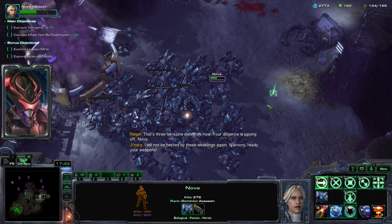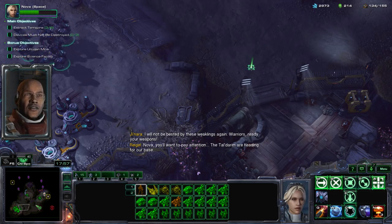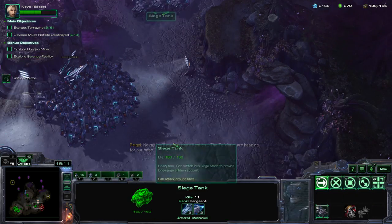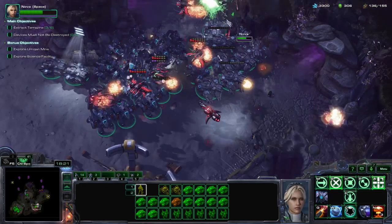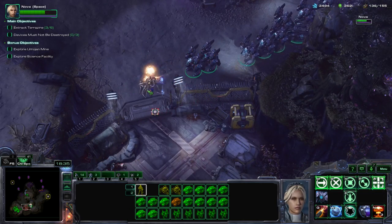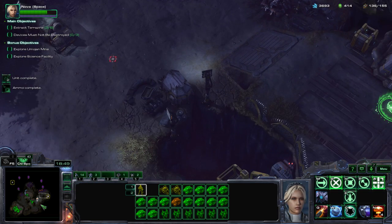I will not be bested by these weaklings again. Warriors, ready your weapons. Nova, you'll want to pay attention — the Tal'Darim are heading for our base. I guess we can just deal with that. Occasionally they just come for your base and they're annoying. Oh, this one's getting through. There we go, we got him. The reason we do the outer extraction points is because then they have to go to a really inconvenient place to come after us.